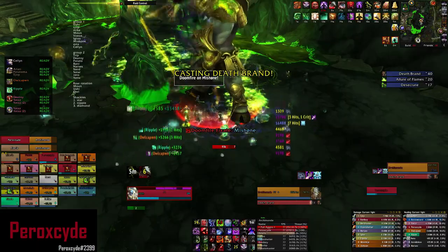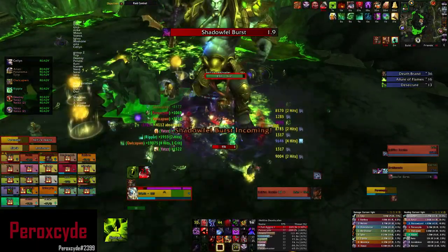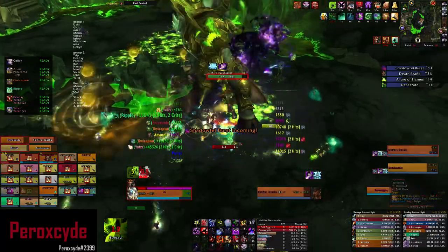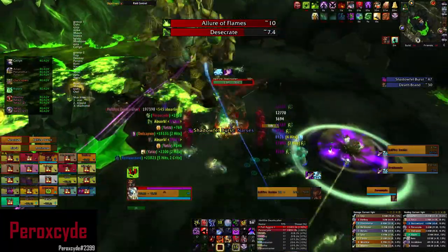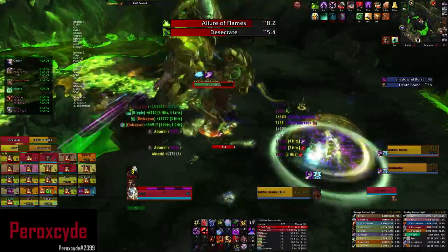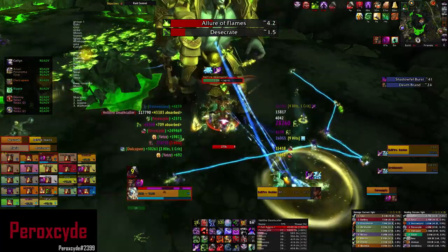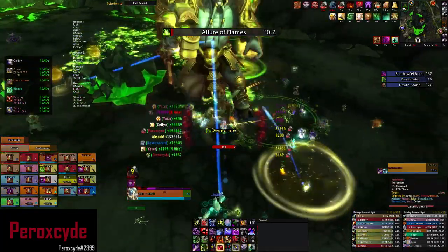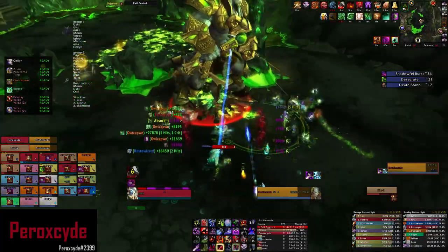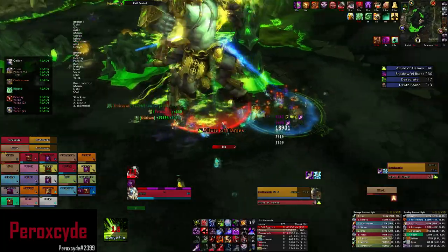Here's the Deathbrand again — I negate it with Anti-Magic Shell. If you don't have Anti-Magic Shell up for this, you should use Rune Tap or call out for an external like Vigilance, Hand of Sacrifice, Iron Bark, or Pain Suppression. Just call out for something if you don't have Rune Tap or Anti-Magic Shell — it might save your life.